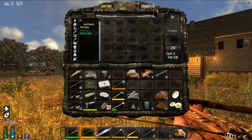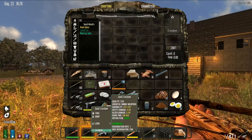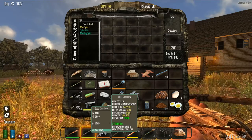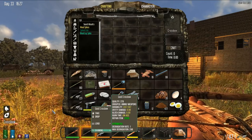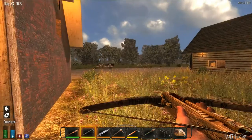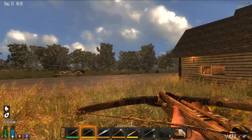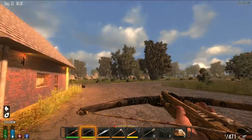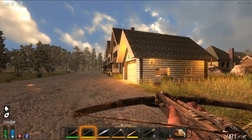So steel crossbow bolts — that's how you load it with another type of ammo. I had made these steel crossbow bolts and couldn't figure out how to load it with them by pressing R, which is what you use to reload with. So it is still afternoon, but I don't know if I have enough time to go through a house.